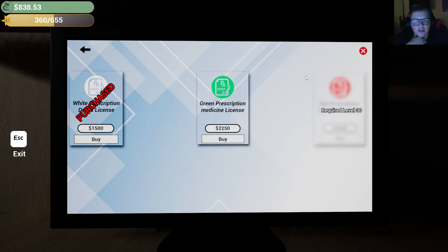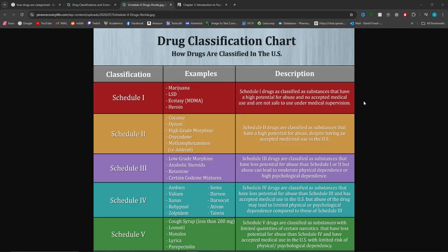At level 30 I unlock the red prescriptions — I'm gonna assume this is like Schedule 2s, that's Schedule 3 through 5, and then white is just non-controlled. If you guys don't know how drugs are classified — either controlled or non-controlled. Non-controlled medications have no risk of abuse or addictive properties. Controlled medications are broken into Schedule 1 through 5. Schedule 1: high risk of abuse, no medical use. Schedule 2: does have medical use but extremely high potential for abuse. As you go down through 3, 4, and 5 they are still addictive but get less and less potential to be abused.